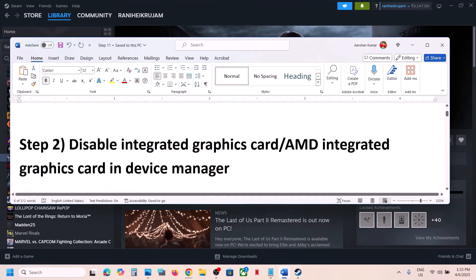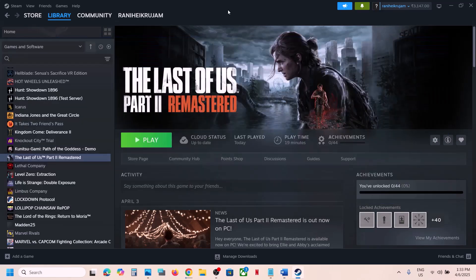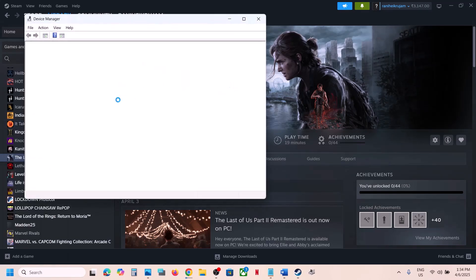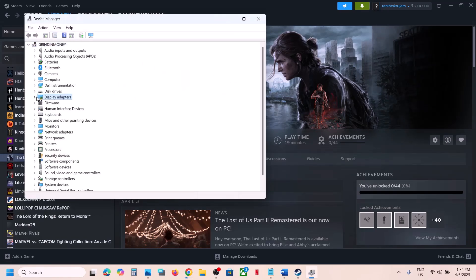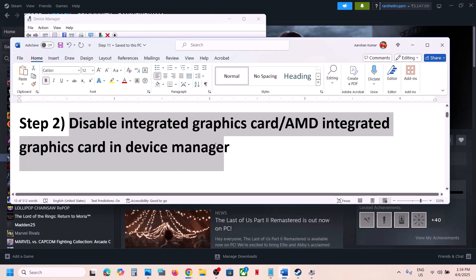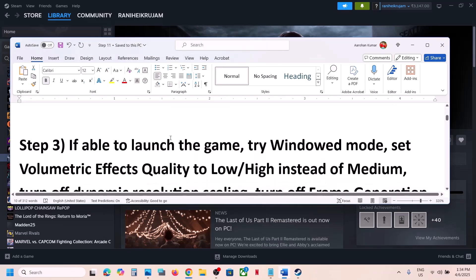Still not working? The next step is to disable the integrated Intel or AMD graphics card in Device Manager. If you have a laptop with dual graphics cards, right-click on the Start menu and go to Device Manager. Expand Display Adapters — if your integrated card is Intel or AMD, right-click and click Disable Device. Then launch the game and check.